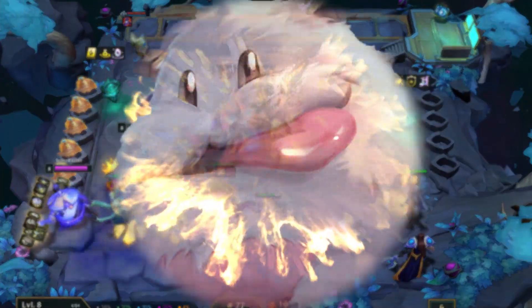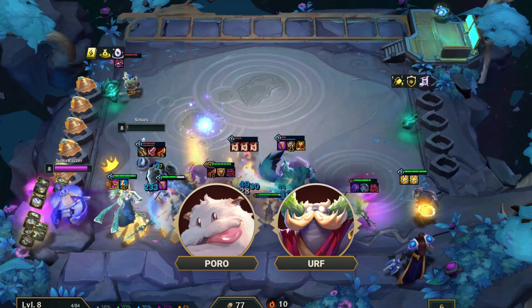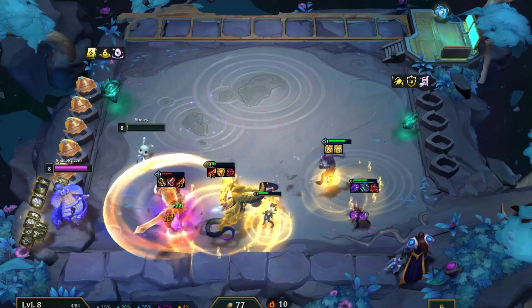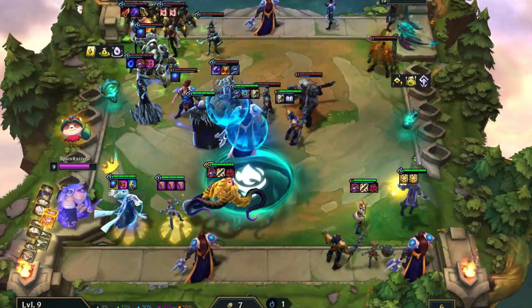For the legend, we'd recommend going for Porro to keep it simple, or consider Earth to help grab that emblem early. This is a default leveling comp, meaning you'll stabilize at level 7 by slotting in Lux and Jarvan, whilst not wanting to roll too hard here, because level 8 is really where this comp truly comes online.